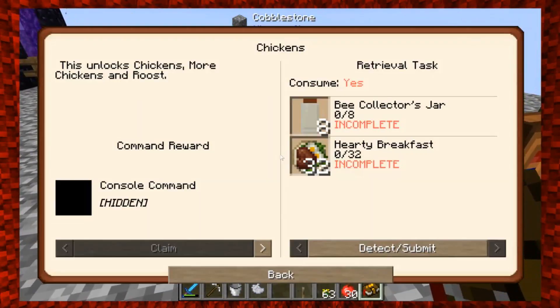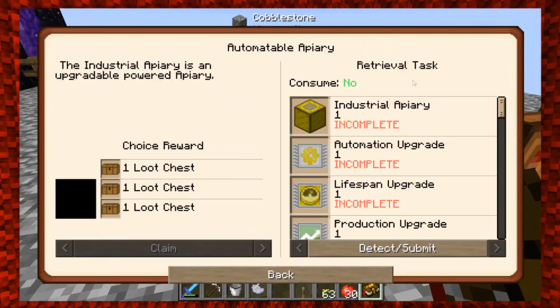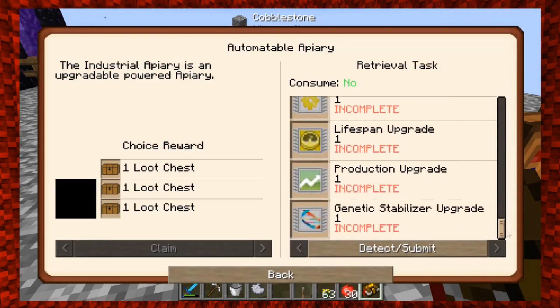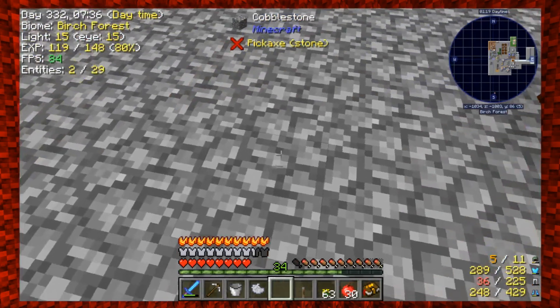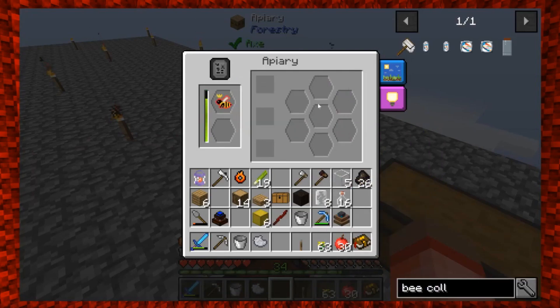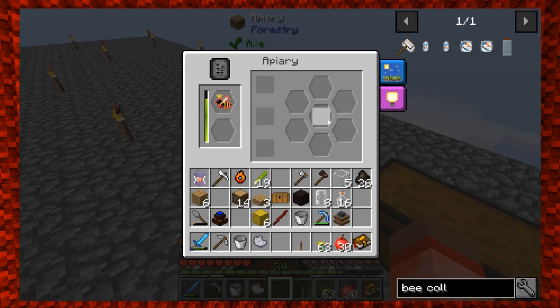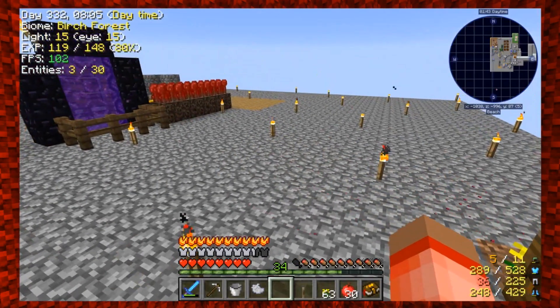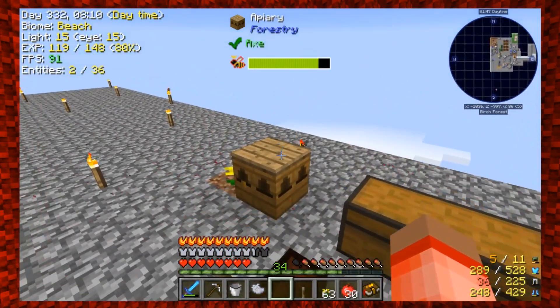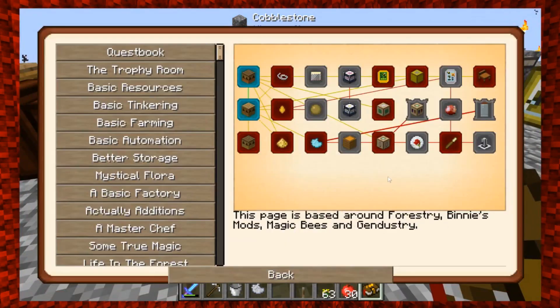The industrial apiary allows you to put in upgrades: automation upgrades, lifespan upgrades, production upgrades, and a jubilee generator stabilizer upgrade. What this does is let you not have to babysit the bee. When the queen dies, she leaves behind a princess for the next generation and usually a drone too — you put them back, make another queen, and keep going. Production upgrades make them go faster and produce more items; lifespan upgrades make them live longer.